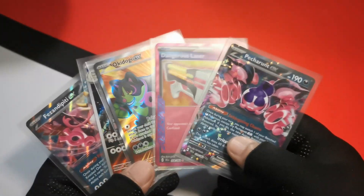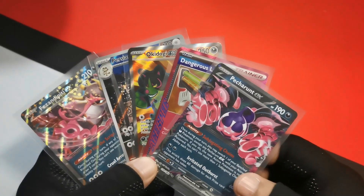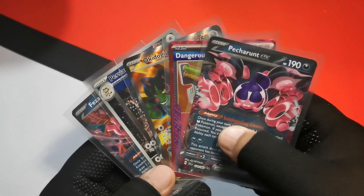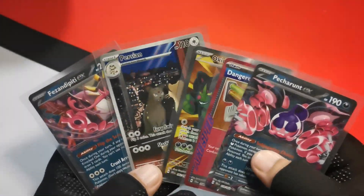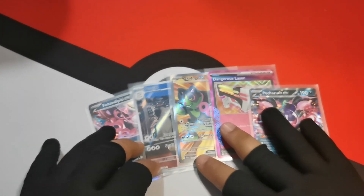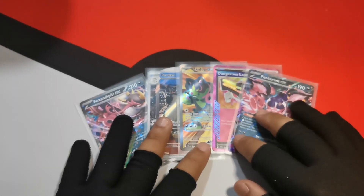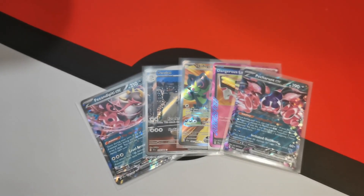Honestly, I think this is the best ETB I have ever opened in Pokemon TCG. I have had a notoriously bad run with Elite Trainer Boxes, and this is honestly the best one that I've opened. Let me know if you get any good hits from the Shrouded Fable ETB as well. We'll cut the video here — we'll open the Stellar Crown Booster Box on the next one. Thanks for watching, guys. See you next time. Peace out.